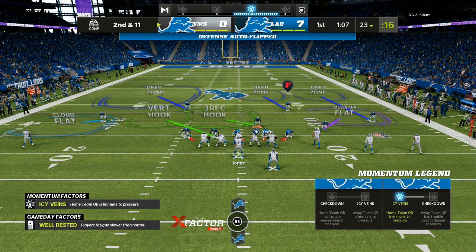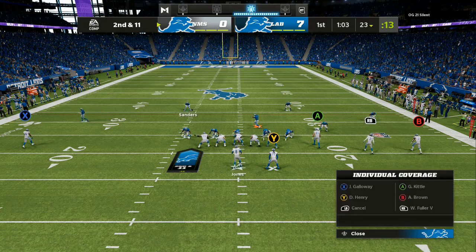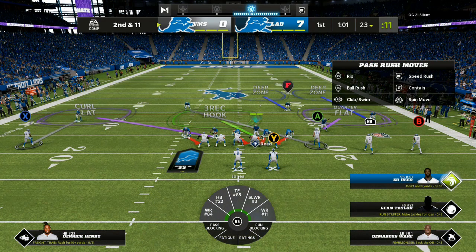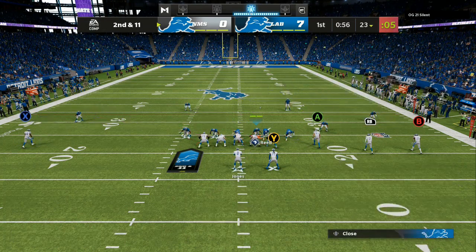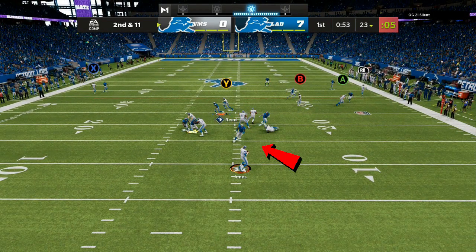Back to the defense. You can see I am in a cover six shell and I'm going to make two small tweaks. On this play I come out in the cover six and I'm going to change the shell — I'm going to man up the single wide receiver, take that safety and man him across the field. I have everything locked down; my block shed defense is all set up — the fastest blitz in Madden 22.